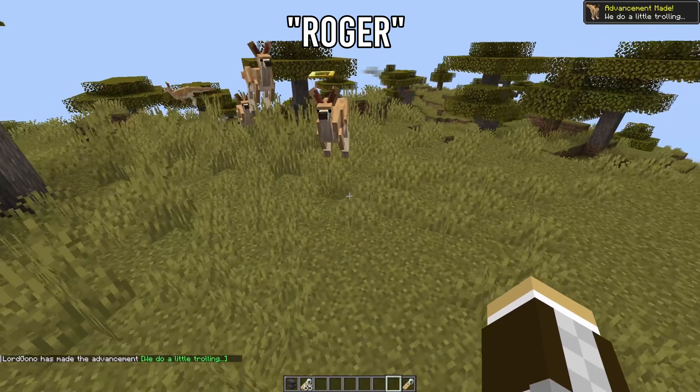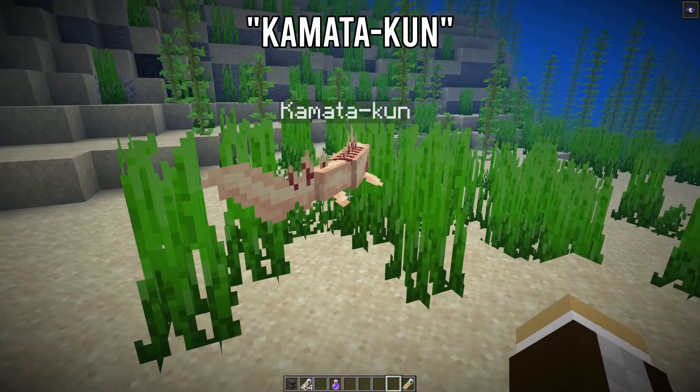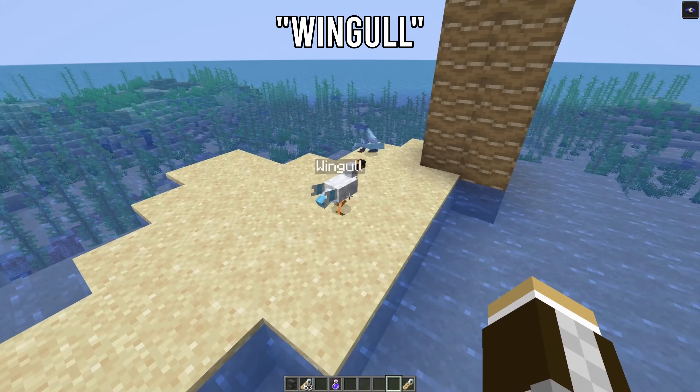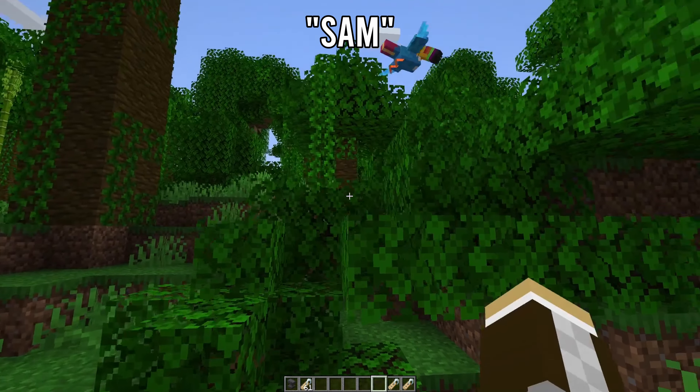Giving a kangaroo the name 'Roger' will give it a halo similar to Harambe — never forget. If you get close enough to give a frilled shark the tag 'Komodo-kun,' it'll get a yellow colored skin based on the same named monster from Godzilla. Name a seagull 'Wingull' to get yourself a Minecraft Pokémon.